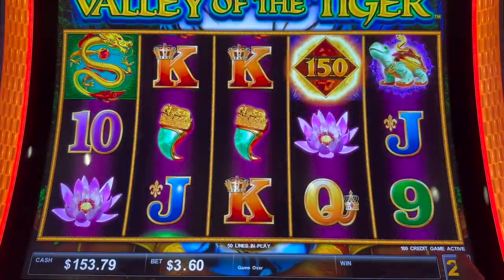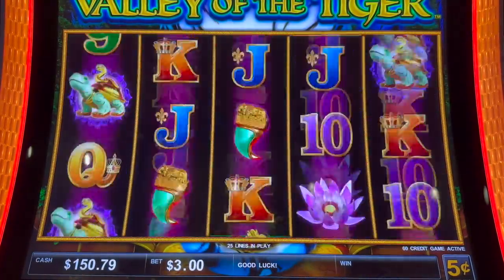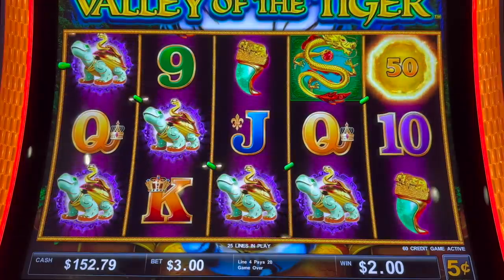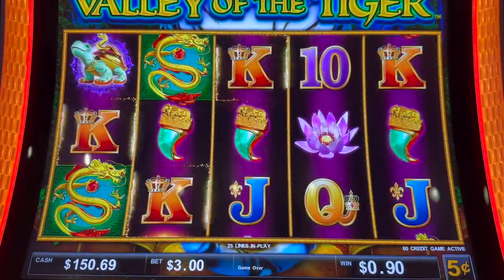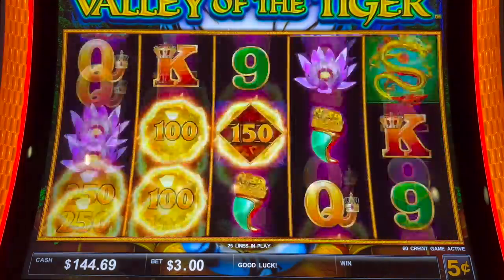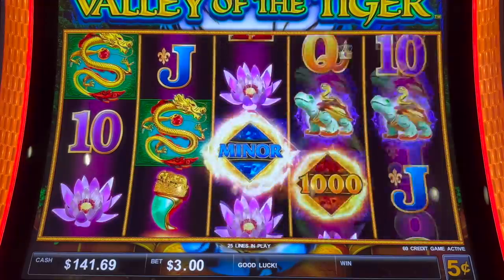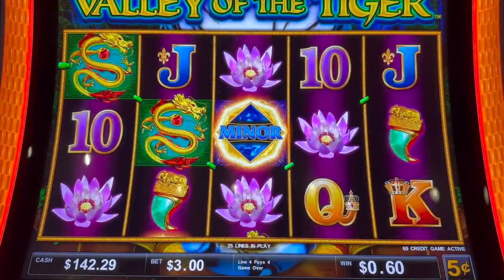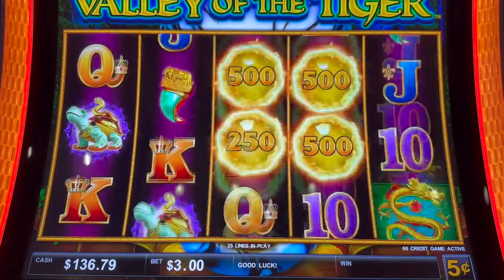Let's switch denominations again, but I ain't getting crazy with this thing — I'm sticking around the $3.00. I don't trust the Valley of the Tiger. Oh, hold and spin would be awesome. It's very loud and boisterous. That would be a $250 minor. That looks like their demo screen.